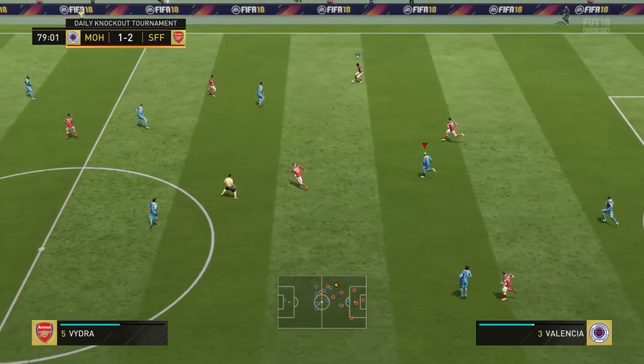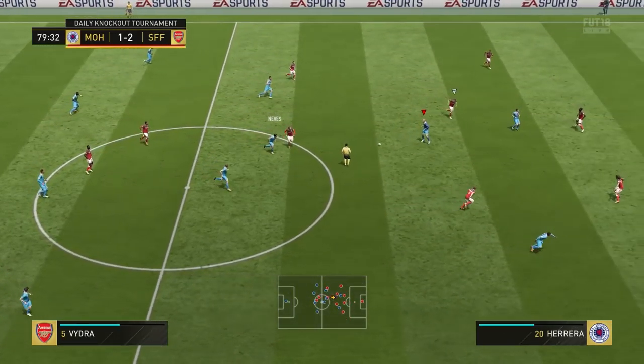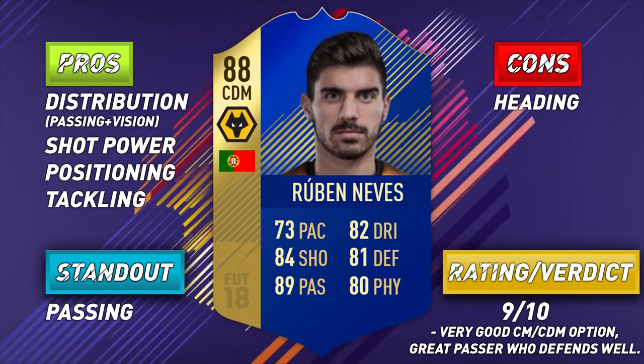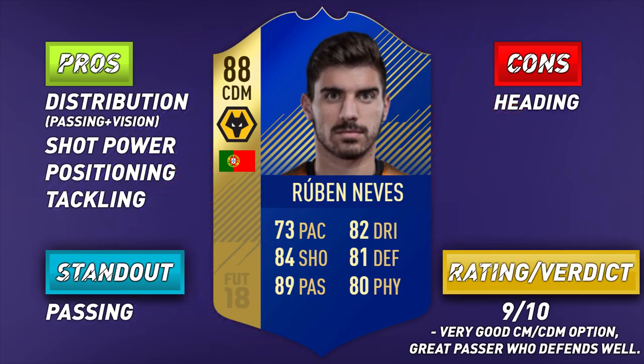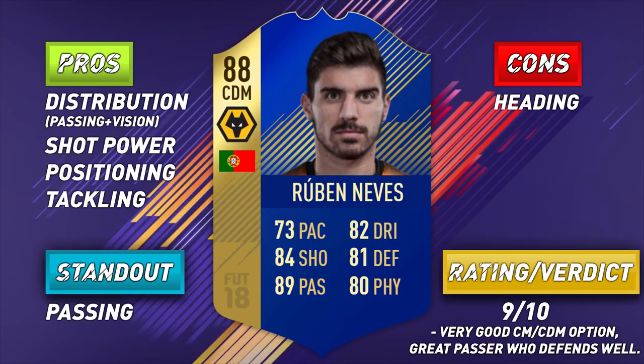Dribbling-wise he's alright, nothing special though. I wouldn't advise going on runs with this guy because, although his ball control is good, his in-game dribbling is pretty average, especially considering his overall rating. Physically he isn't the strongest of midfielders, so he's not going to dominate the middle of the pitch, but in-game he did feel stronger than the stat actually suggests. When it comes to heading, this guy is 5'11" and has decent jumping of 83, so he wins a fair share of aerial battles, but his heading accuracy is pretty poor.